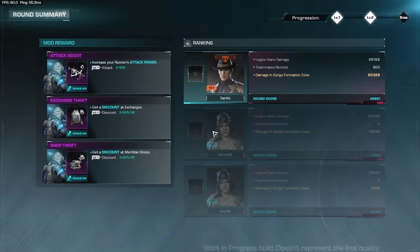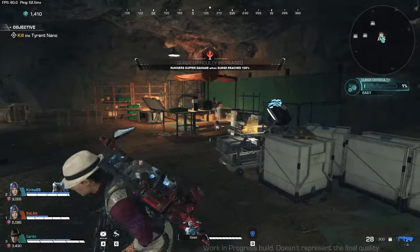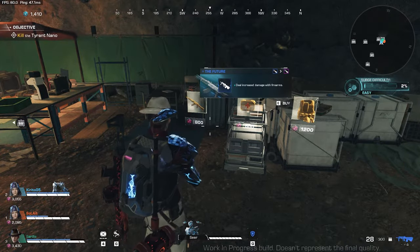We're off to the next zone, and that's a success. Since I have the highest round score, I get to pick whichever reward I want. Now, before you face the tyrant for each of the sectors, you'll have the chance to buy from the Meridian shops.